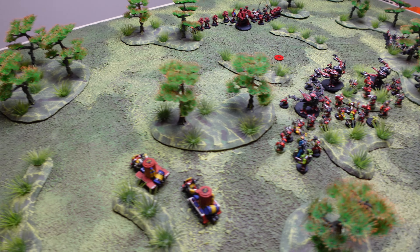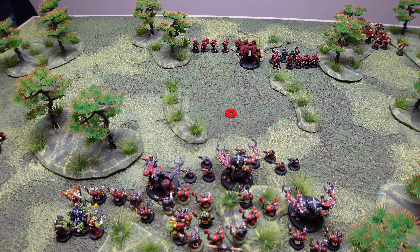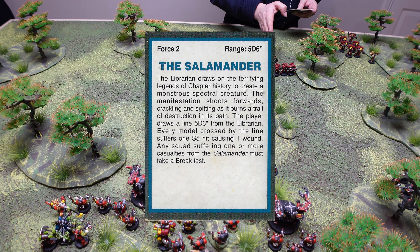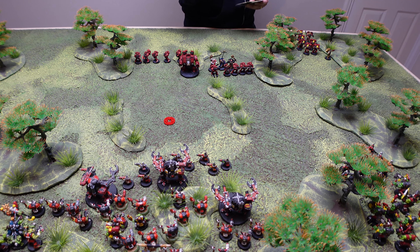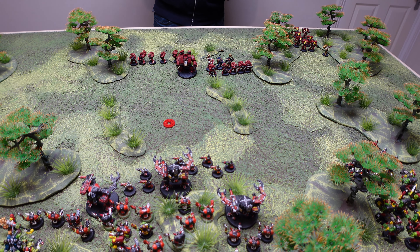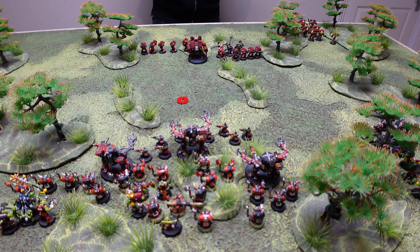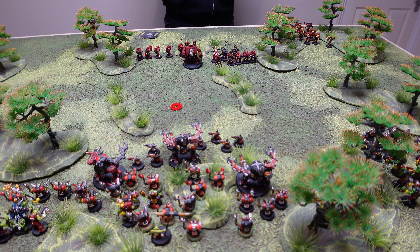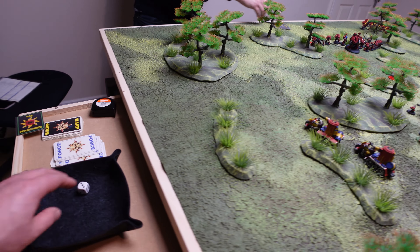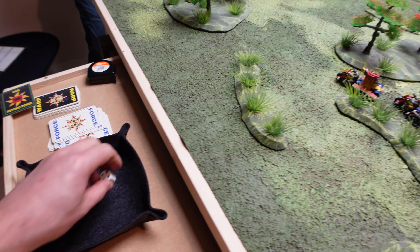Steve attempts to cast Salamander for two force cards — I try to nullify. Rolling 4+ since we're both equal level — nullified! Steve then casts the Quickening, I try to nullify again — failed to nullify, so it goes ahead. Steve casts the Quickening on his Tech Marine, which doubles their movement, initiative, and attacks.